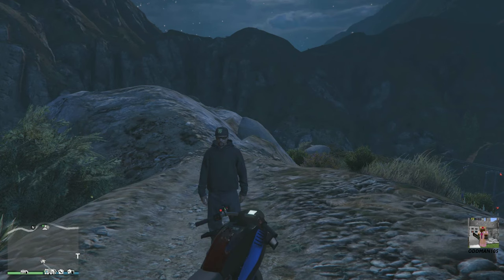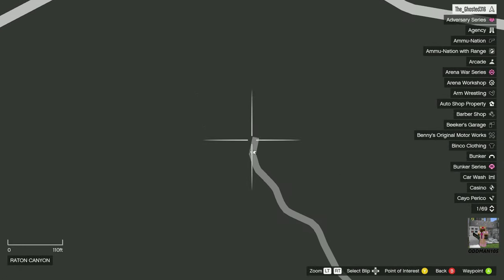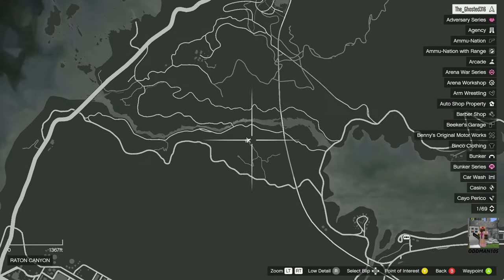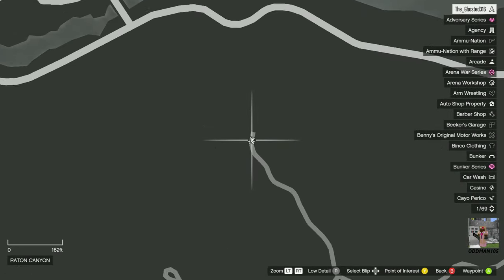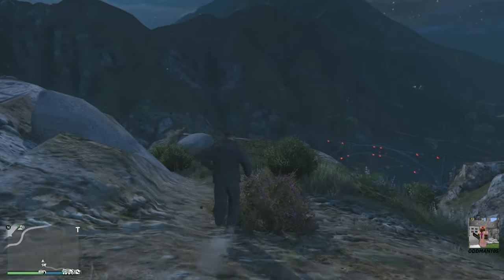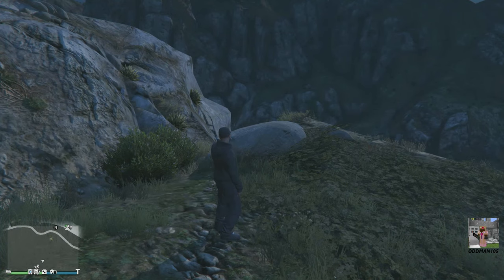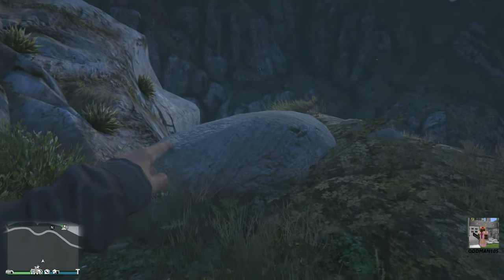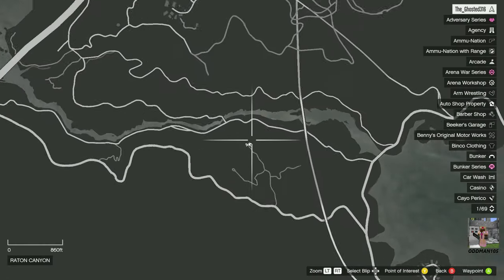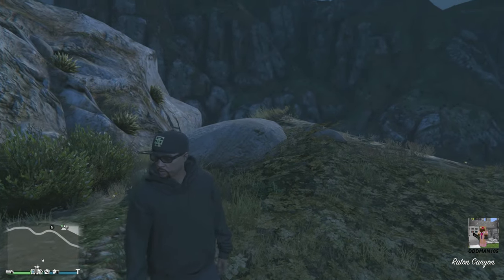The next clue is going to be located here at the top of Mount Josiah. We're located here on the map. What you want to do is follow this trail up to the top of the map. You'll come to this section here at the end of the trail. Walk past the parachute and the clue should be posted right on this rock right here. Just look for this rock at the top of this mountain.